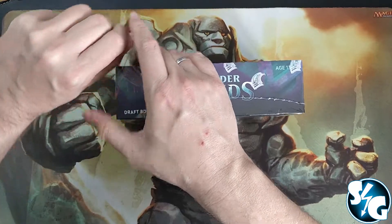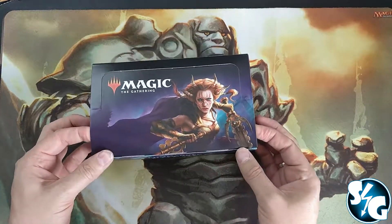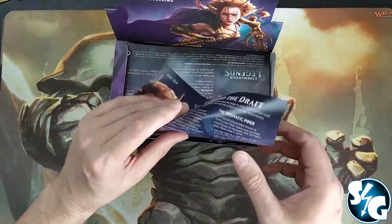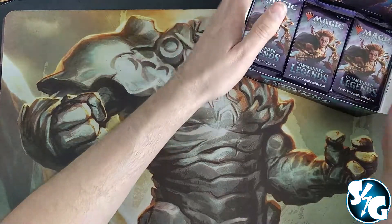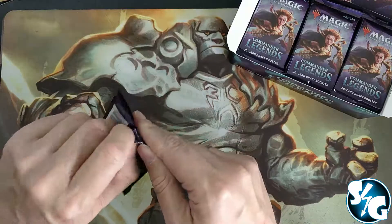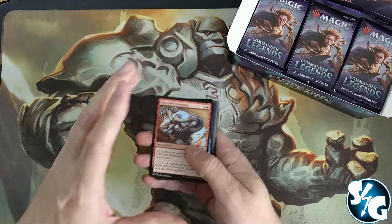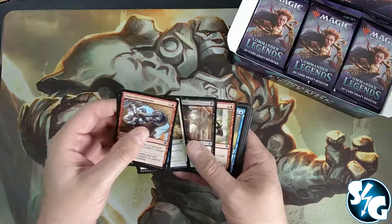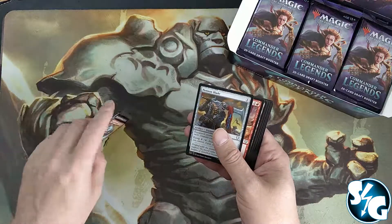I haven't opened this one up on the channel yet. Let's get in there — that went pretty well. Let's see what goodies we can find in this box. I'm going to keep it in the box and start on the left side. Don't forget, this product has the infamous Jeweled Lotus. I'm not really up to date on the prices. Oh, the cardstock is really strong — it feels really good, a lot stronger.